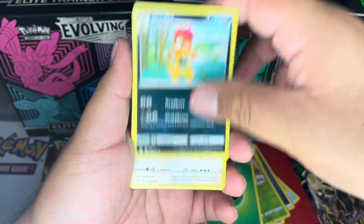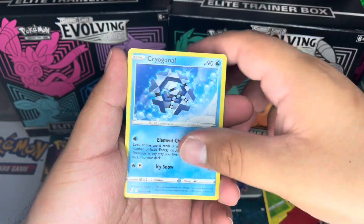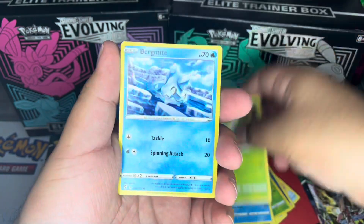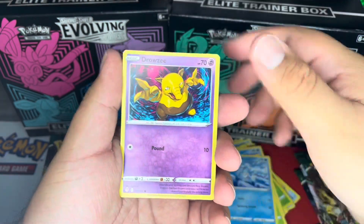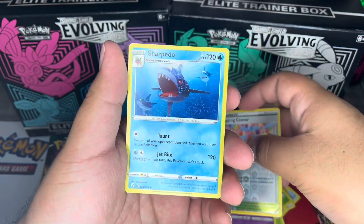We have a Scrafty, an Ursaring, a Crystal Cave, a Zorua, a Cryogonal, a Petilil, a Bergmite, a Drowzee, a reverse holo Shopping Center, and a regular rare Sharpedo.